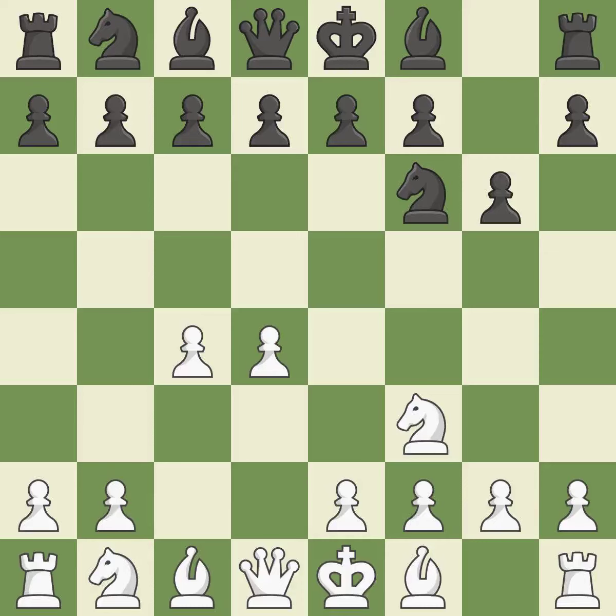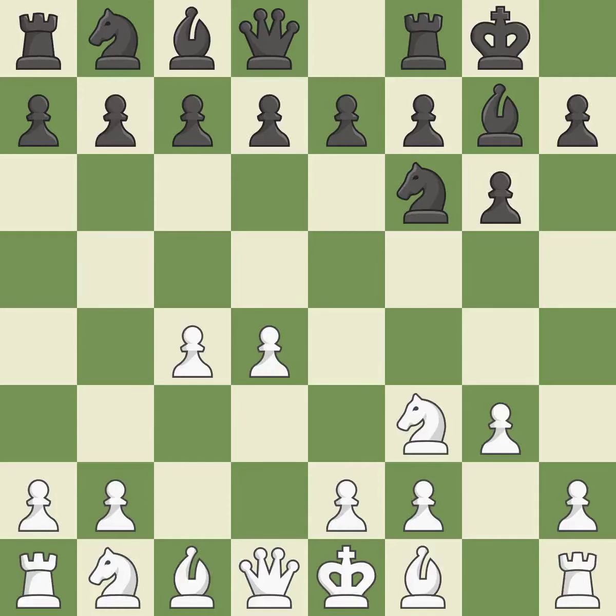Nf3 supports the d4 pawn and controls the e5 square. The fianchetto move Bg7 places the bishop on the long diagonal in order to dominate the center. G3 is getting ready to fianchetto the light-squared bishop to g2. Castling gets the king to a safer square out of the center of the board while also developing a rook. Castling kingside tends to be safer because the king is further from the center, and as a result the bishop grows and gains flexibility on the long diagonal.